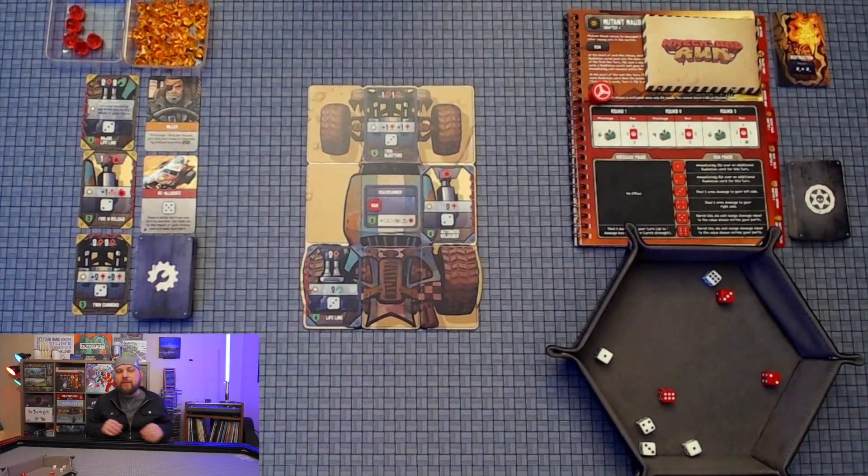What's up EDG family, Kevin here. Today I'm bringing you another playthrough of the game Recklan Run by Renegade Game Studios. This will be the fourth playthrough on the channel — it's chapter four, and we'll be playing against Mutant Mod. Let's get down to the table and take a look at what we've got going on.